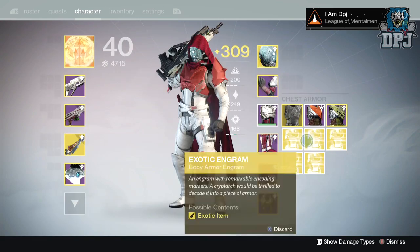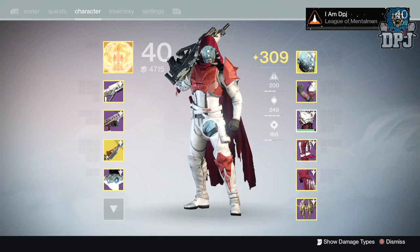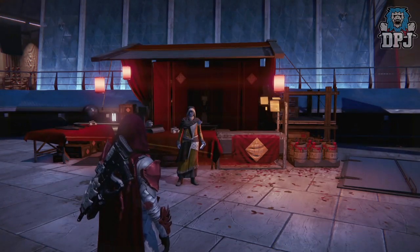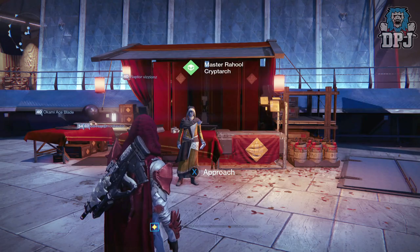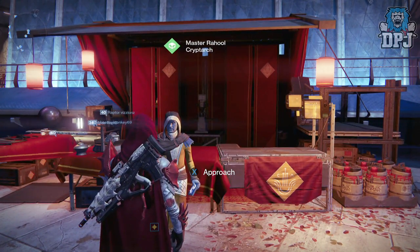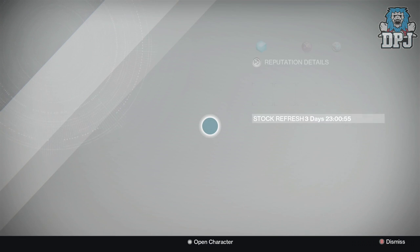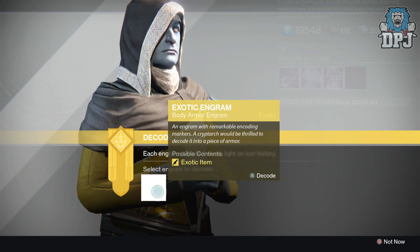So I'm going to open five exotic chest engrams hoping I can get a 310 to help boost up the light level on this armor and a couple of others. The raid armor on both my warlock and titan is still only at about 305-306, so with 310 exotic armors I should be able to boost it up to that 310 light level to help them through the hard raid.